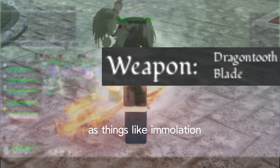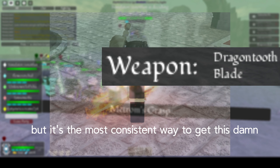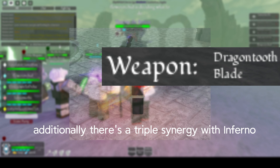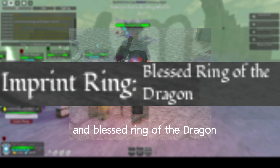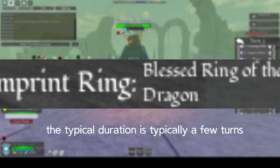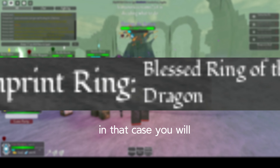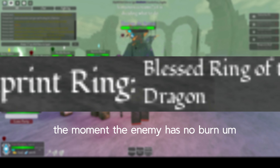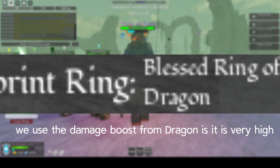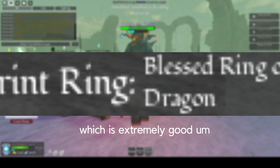You don't need Inferno Enchant, as things like Immolation and Alchemist Potion can also cause burn, but it's the most consistent way to get that really high damage buff from the weapon. Additionally, there's a triple synergy with Inferno and Blessed Ring of the Dragon. That ring gives you a damage buff whenever you would have inflicted burn, typically lasting a few turns unless someone consumes the burn early. You're getting a triple damage boost, which is extremely good.